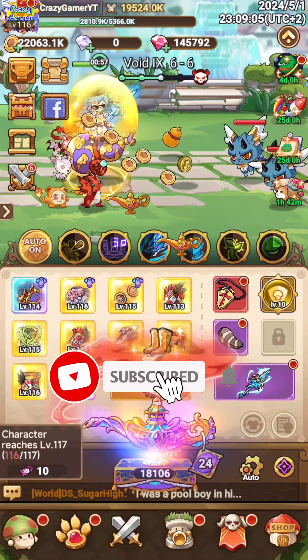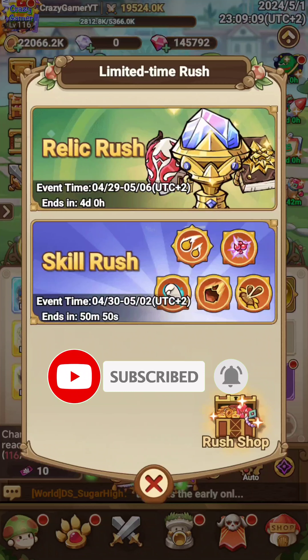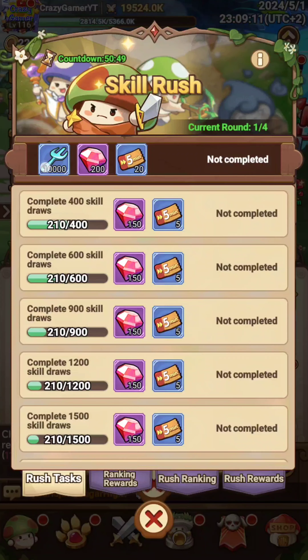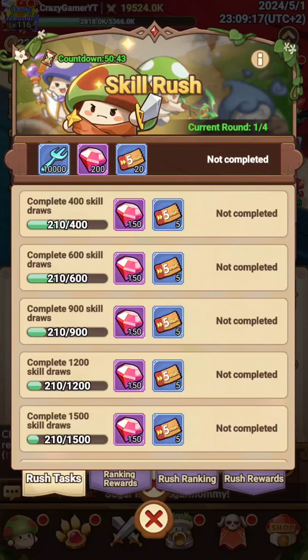Hi friends, welcome to the channel, this is Crazy Gamer. In this video I will show you how you can get 40,000 of the relic shard. This is the relic shard — here you can see this is 10,000, so you can get into 4, making it 40,000.